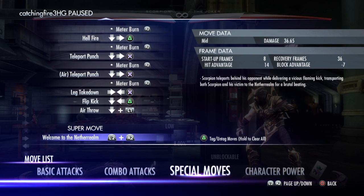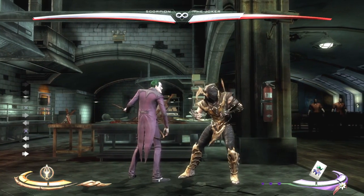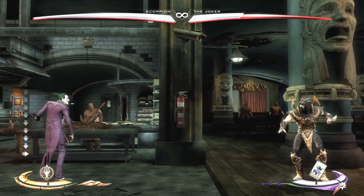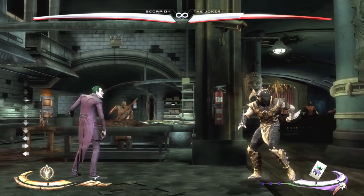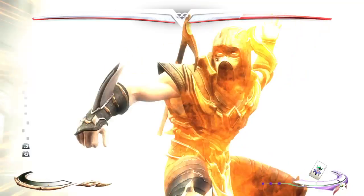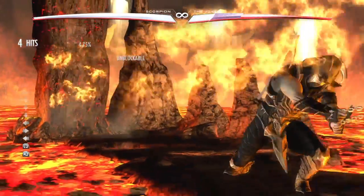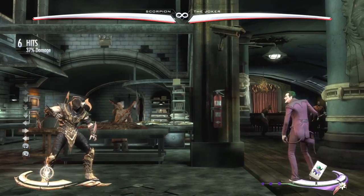Air Throw. Welcome to the Nether Realm, which is your super move — that's when the little bar fills up. The Joker's bar is right here where I'm crouching, and mine is right underneath the Joker's. What you do is L2 and R2. You have to get them close enough so you can hit them. They can block it, but they cannot block these — or they can jump away, but they cannot block any of these.